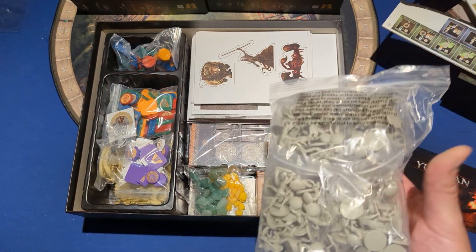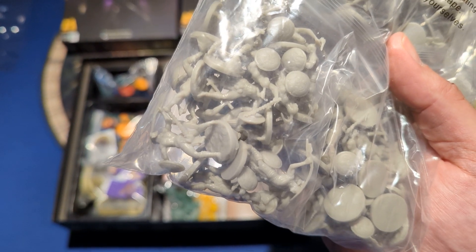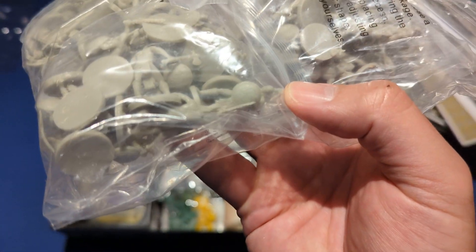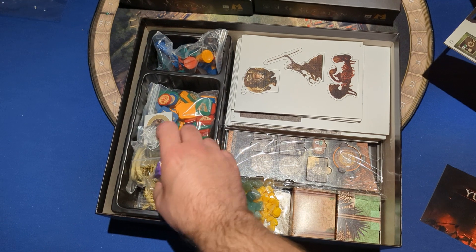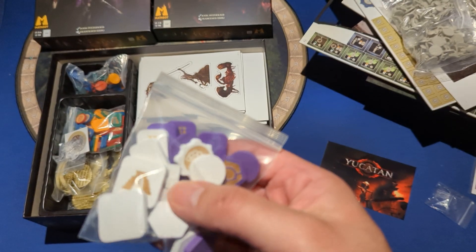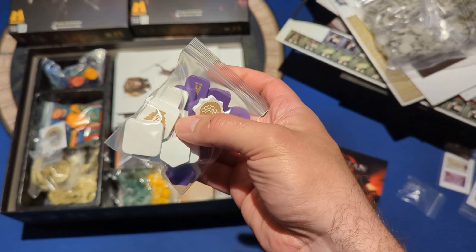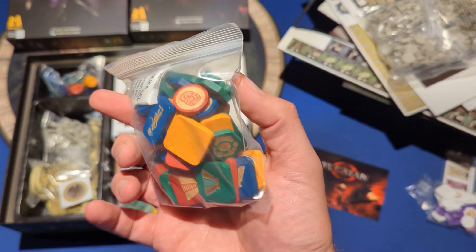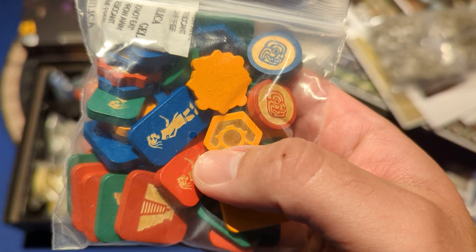Decent quality, in line with the newer Kemet Blood and Sand stuff — not the older nasty bendy ones. I see a lot of straight axes rather than bent ones. Here are some screen-printed wooden pieces — the white and purple for the 5-6 player expansion. They look good, simplistic but straightforward with nice contrast. And the 2-4 player pieces in this box also look good — nice detail, they look funky. And there's silica so they don't stick.